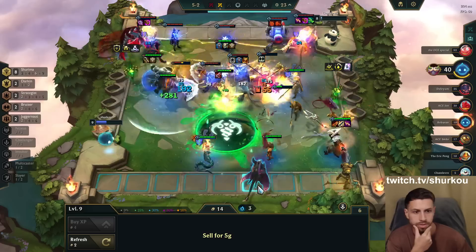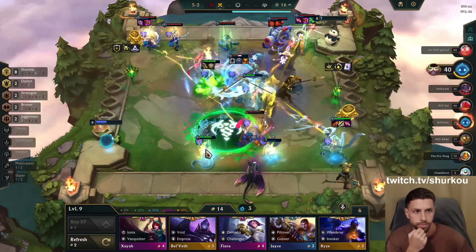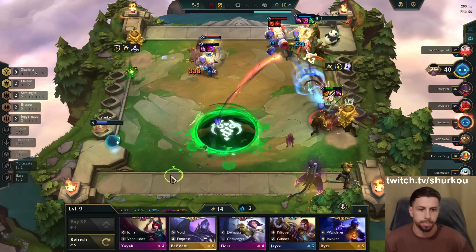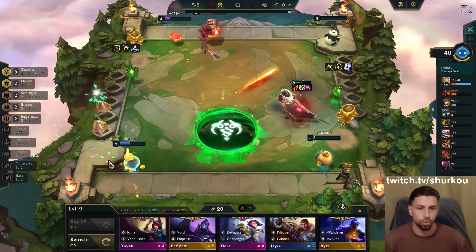If I win this fight I sell this Bel'Veth — Bel'Veth is much worse than Aatrox for my team here. Aatrox gives me really good synergies. I didn't find a Cassante — it's kind of crazy. I still won though — that's actually crazy.